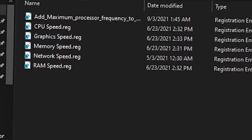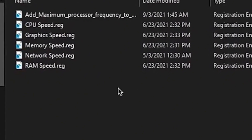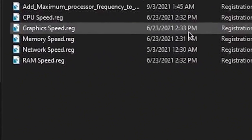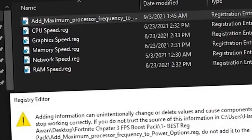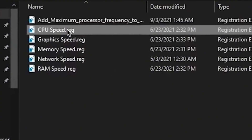Here is the summary of my settings file for gaming — for your CPU, GPU, memory, RAM, network, everything. So let's go and install this. Just double-click here, and click Yes, click Yes again, click OK, and do the same for all the files in the pack.